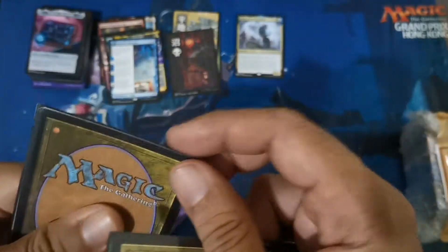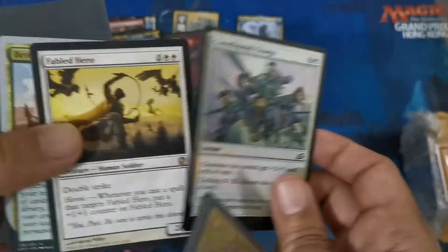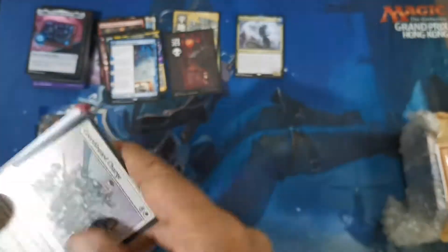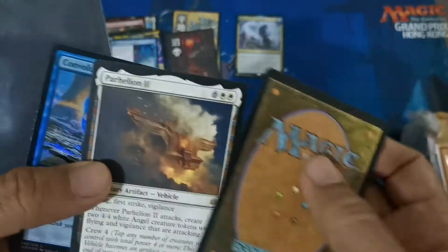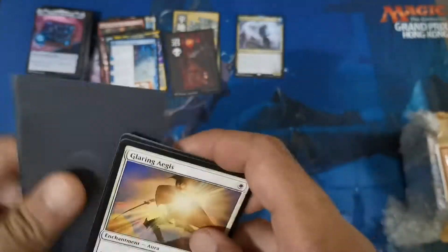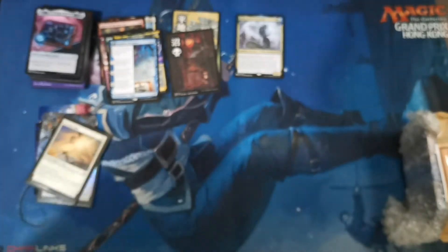Moving along, these are just some of the stuff — just to show you guys. We have a Charge and a Fable Hero, which is better than one. And just this one — it's Volume 2 with a complete foil treatment. Nothing too special here, we're just going to include it with the other openings. Next up is the following batch.